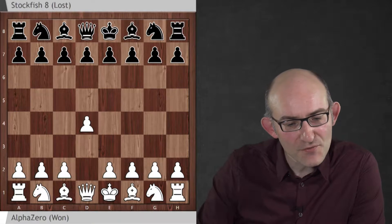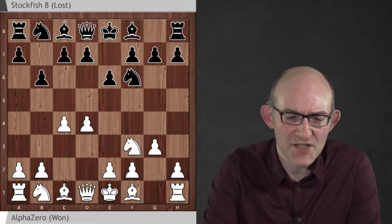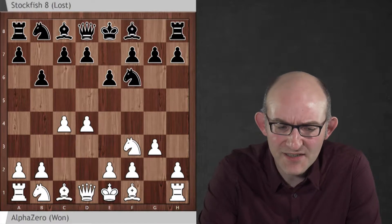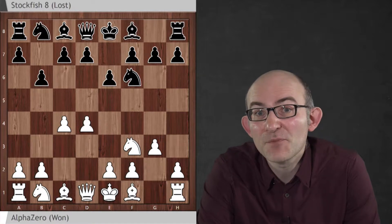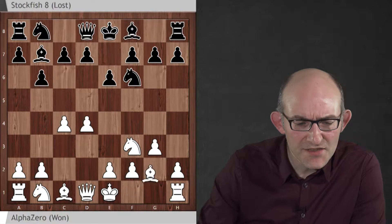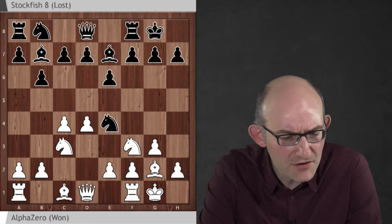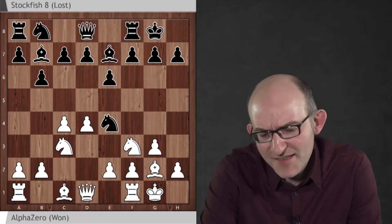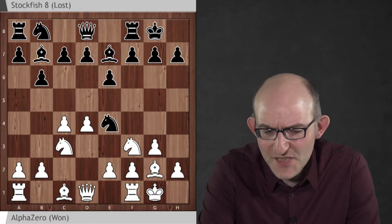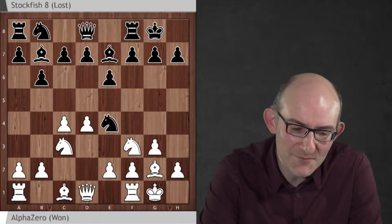The game started d4, knight f6, c4, e6, knight f3, b6 and g3 — one of AlphaZero's favourite openings. It scores very heavily in this line, and it's also one of the most popular lines in modern-day chess. Stockfish played quite conservatively but with a very normal, natural way of playing. This move, knight e4, aims to exchange a pair of minor pieces because black's position is a little bit cramped — it's actually got one minor piece too many for the position.